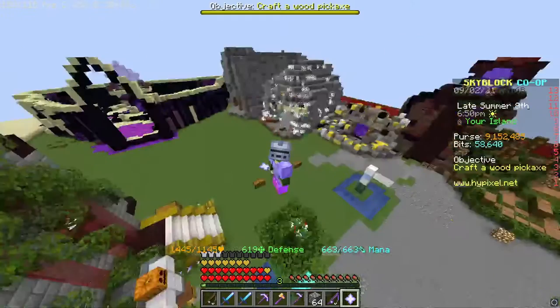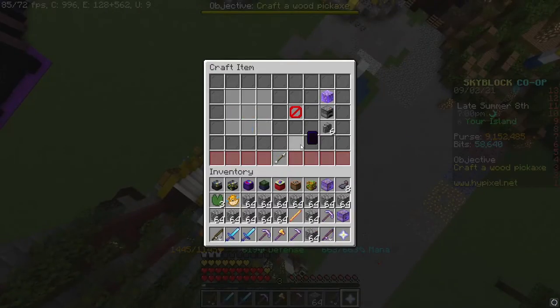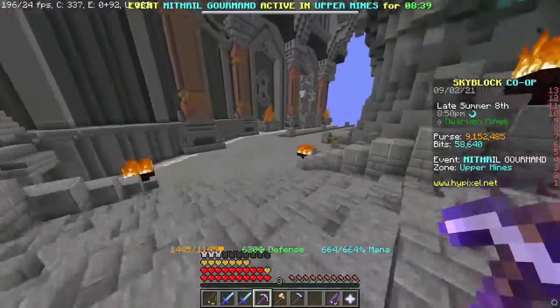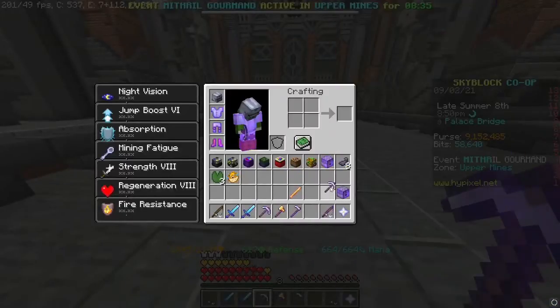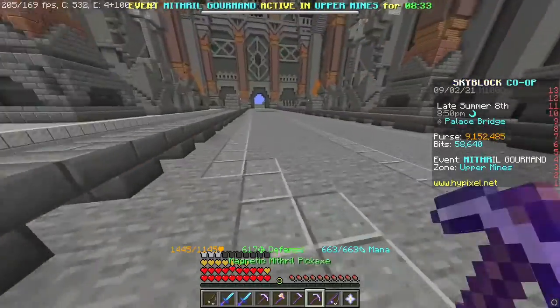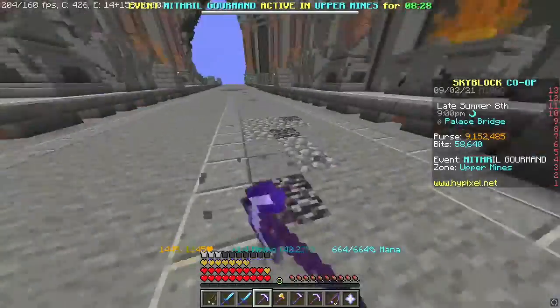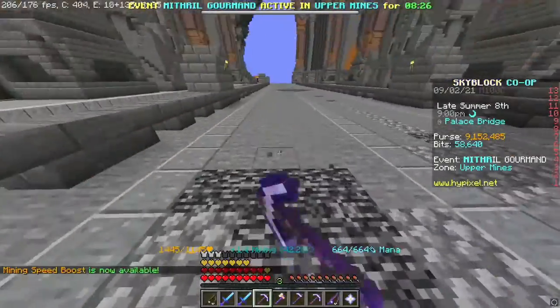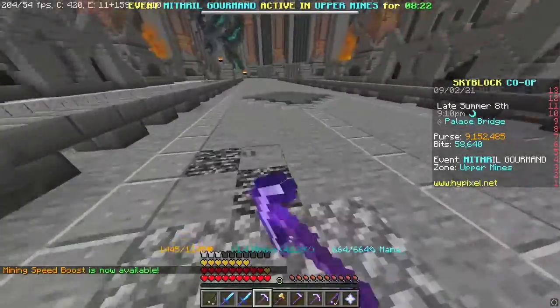As soon as I get to where I'm going, I will show you how OP this is. Let's say you're mining out cobblestone — that's pretty OP — or if you just want regular stone, it will grab all kinds of blocks within range: two extra blocks for each armor piece you have on.